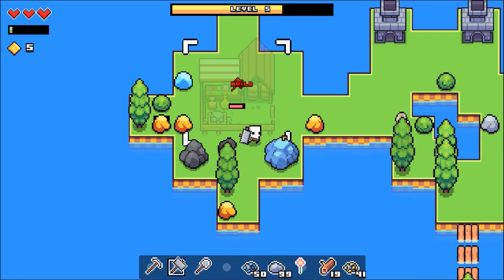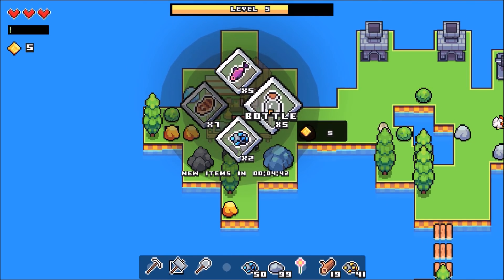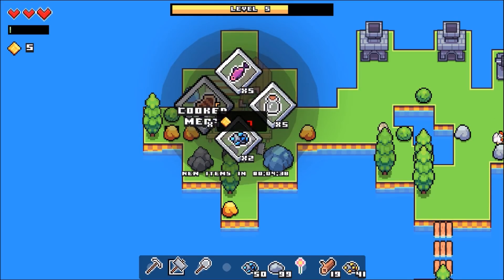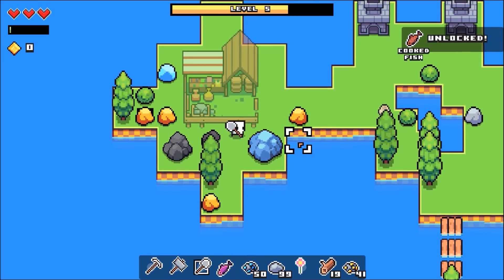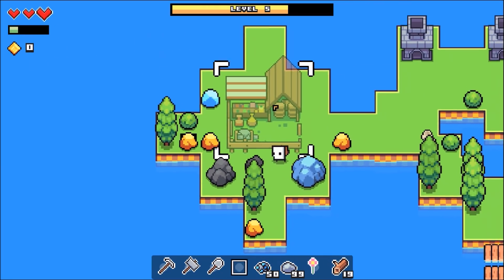I'm gonna be stuck over here, aren't I? Okay, done. I can buy fish. I can buy cooked meat. Yeah, I'll buy some fish. There we go, we got it. Can I eat it? Ooh, there we go. That wasn't worth five gold, but it was something.